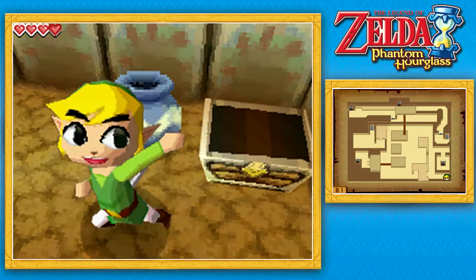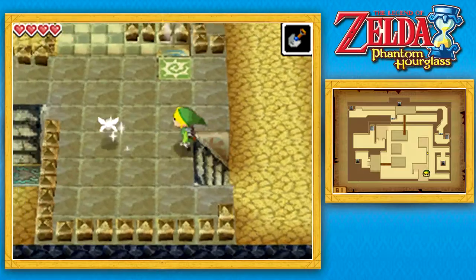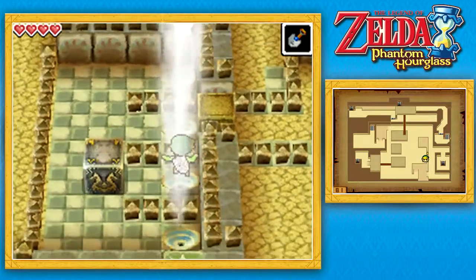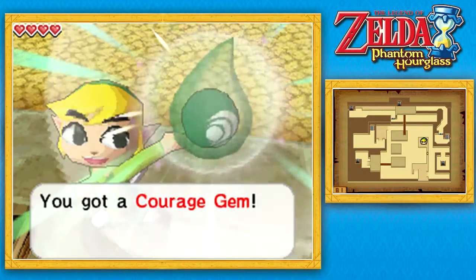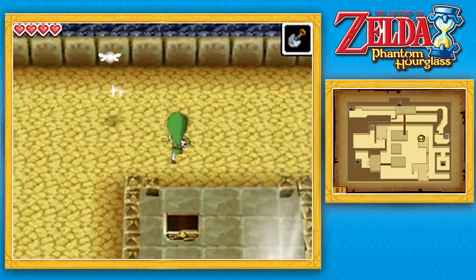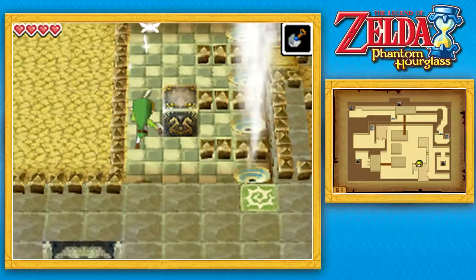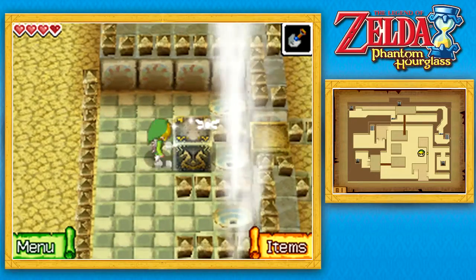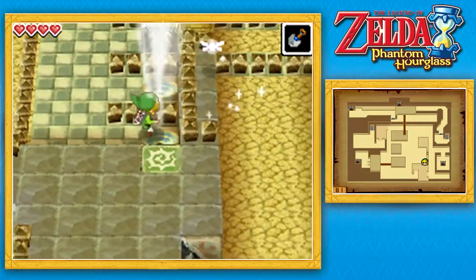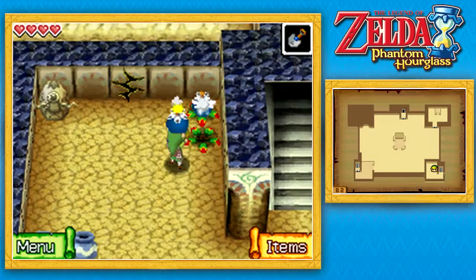If we open this up, we can get ourselves a Goron Amber. I think this is another random chest, so what you get might be a little bit different. Speaking of treasure, if we jump into these wind currents without doing anything, they will carry us all the way across to the other side where this chest is, and we can open it up for a Courage Gem. That's not all those wind currents are going to be used for. If we go back around and this time jump down not into the currents, we can move this block. We want to move it on the third wind current to block it, and now if we jump in, they will carry us and drop us on top of this block, allowing us to reach this staircase and go even further into the temple.